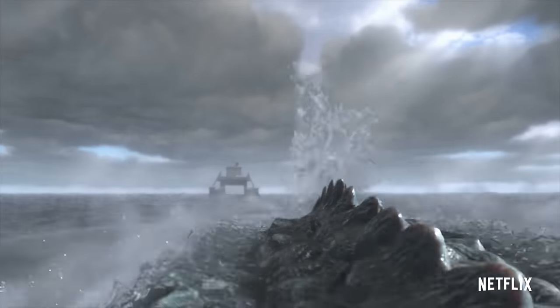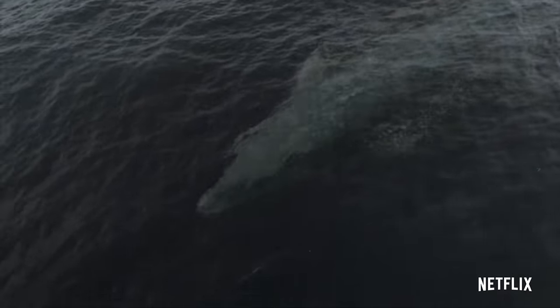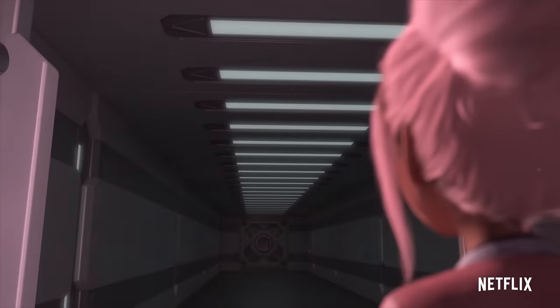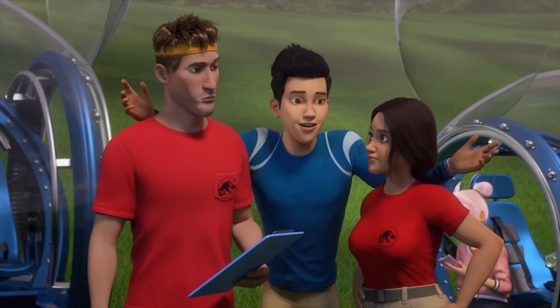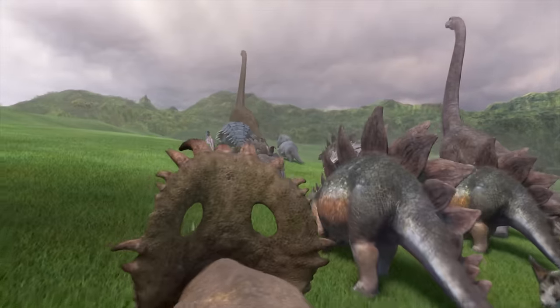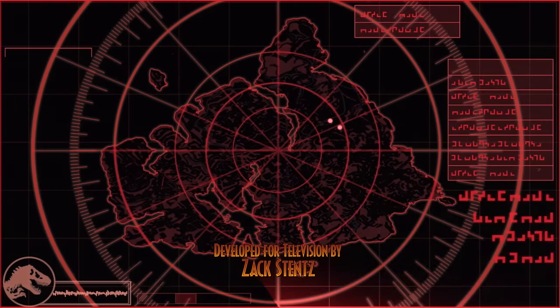With less than a month to go until the fourth season of Jurassic World Camp Cretaceous, excitement is brewing for what new adventures this season will bring for our stranded campers. Taking place on Isla Nublar, the first three seasons of the show were rammed full of references, nods and Easter eggs from the Jurassic Park franchise, hitting many nostalgia notes and giving fans numerous callbacks to movies and events that precede the show.